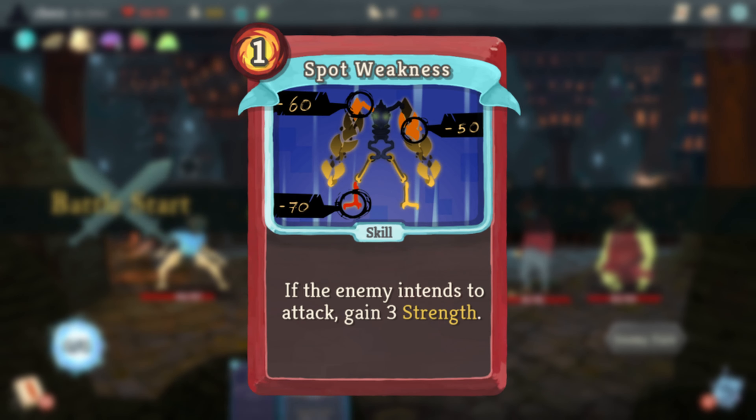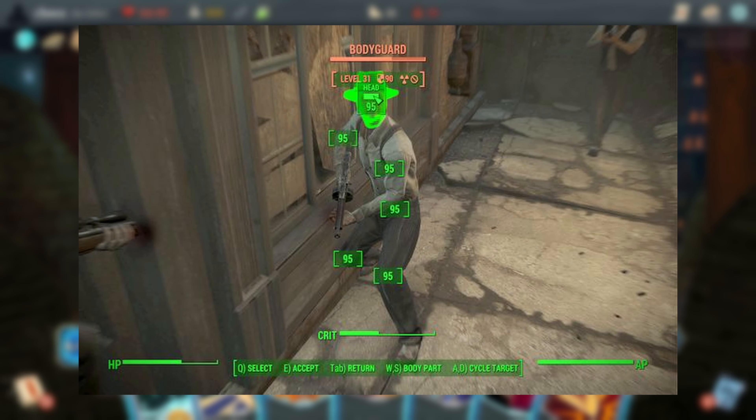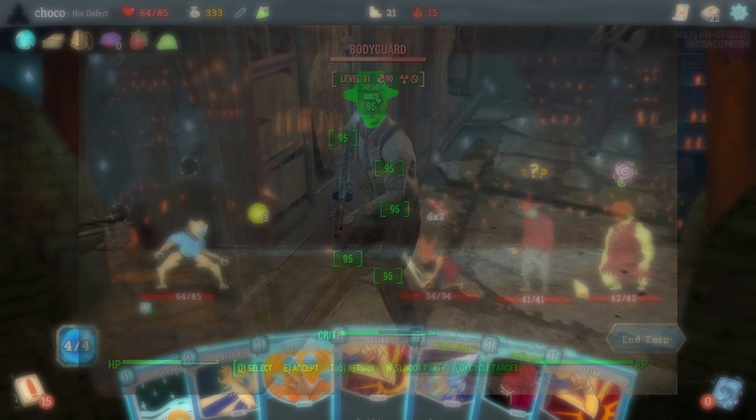Spot Weakness might be a reference to the VATS system in the Fallout series of video games, where a player can enter a frozen or slowed-down version of the game and target specific body parts of an enemy, allowing them to focus on different weak points.